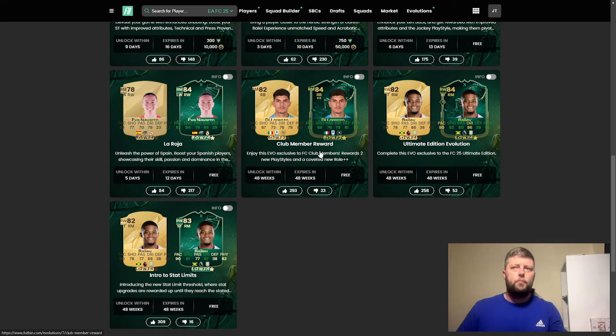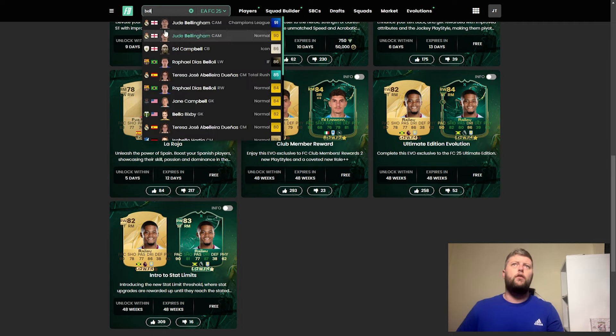A couple of them are obviously the Club Member Reward, we've got the Ultimate Edition, the Intro to Stat Limits, and we are going to get on the 1st of November a Bellingham-type evolution. So I'm assuming it's going to be very Bellingham-esque, so if we just have a quick look at him.